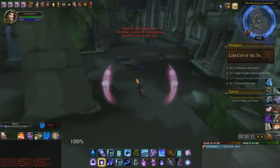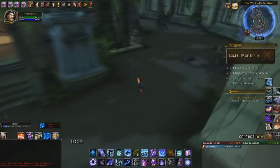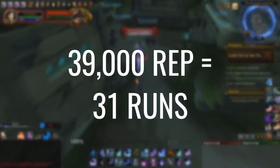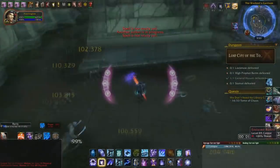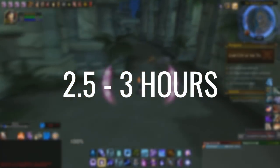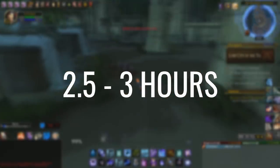So if we scale that up from getting from friendly to exalted, you will need a total of around 39,000 rep, which you can get in around 31 runs of the dungeon. The overall time that it will take you will be anywhere from two and a half hours to three hours, depending on how fast you run the dungeon.